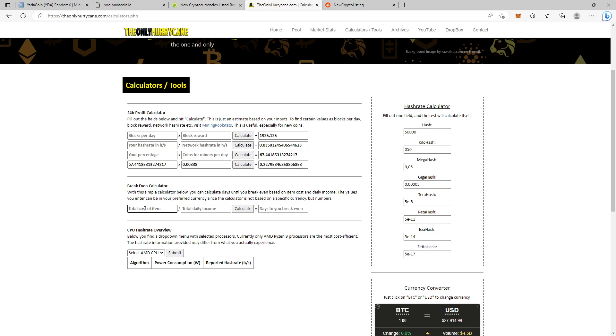You can also use my simple break-even tool — it's just easy division. You enter the total cost of an item: for example, if I had four 3900X CPUs that would be $1,200 for those four. It would take me 5,264 days to break even if I just mine YADA Coin. That's a long time.